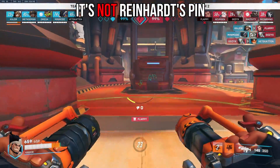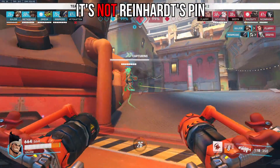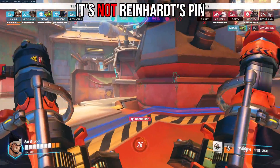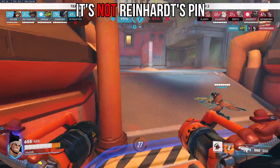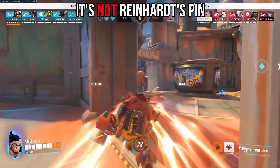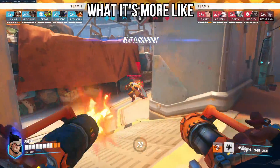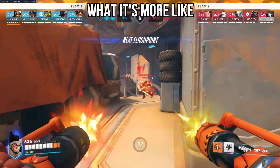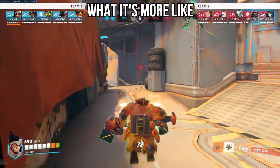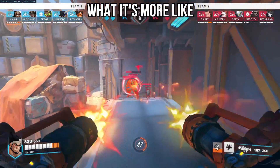A lot of people made comparisons between Mauga's overrun and Reinhardt's pin. But in actuality they're not really alike in terms of usage, mainly because Reinhardt has no damage reduction during his pin, and Reinhardt can actually take CC like Ana's sleep dart whereas Mauga cannot. Instead, Mauga's overrun is much more akin to Orisa's spear spin — you go much further, but both are forms of damage and CC mitigation, and are used as engagement tools.